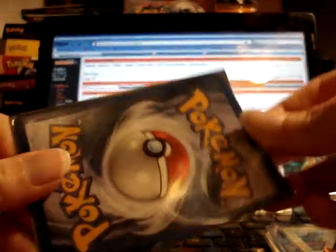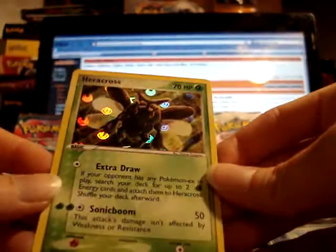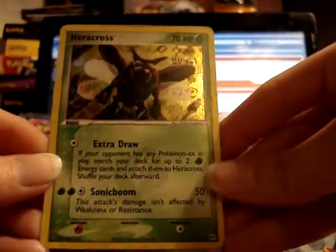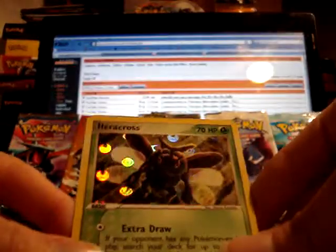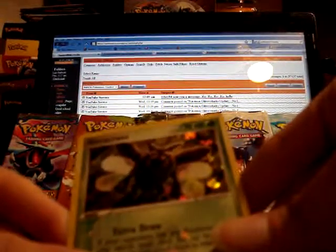The card is a reverse holo Heracross from Hidden Legends — really, really awesome, and I didn't have this one yet. I love how the reverse looks in this set. There's a leaf symbol in the middle to designate that it is a rare reverse rather than just a holo, and it has symbols for the different energies in the background on the picture. I love the reverses from that set.